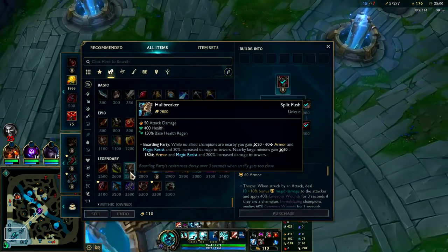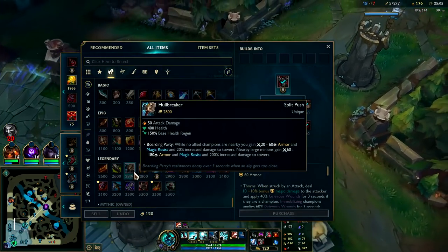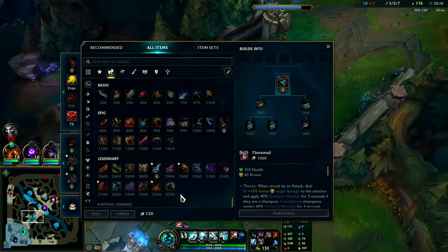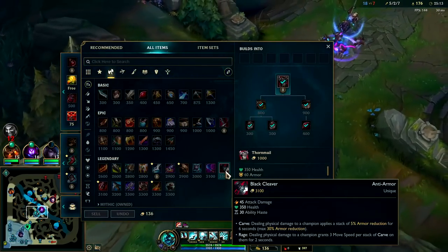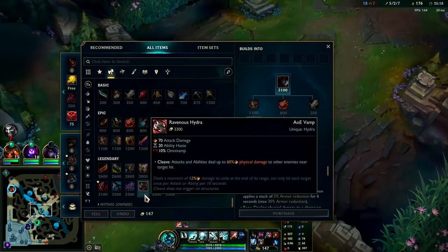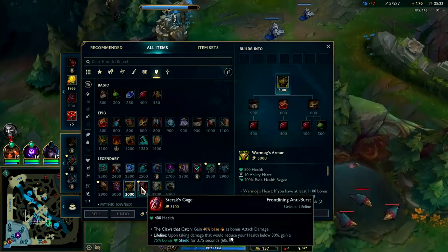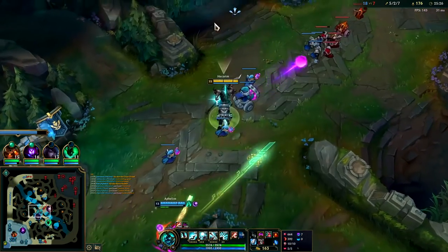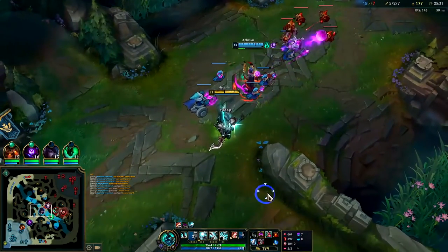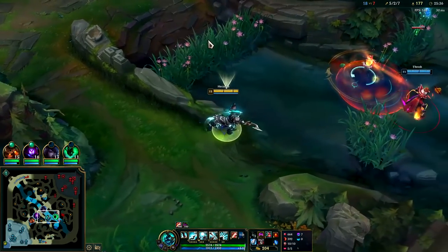It's not like Hullbreaker gives more health than... oh wait, it does. It's not like Sterak's... oh wait, Sterak's does give more health than that tank item. Titanic too. Black Cleaver gives just as much HP. Where's the HP at? The only tank item that truly gives HP is Warmog's - everything else, the HP for bruiser items and actual tank items is about the same. Take me back to the tank meta - I miss playing Zac and Rammus so much.